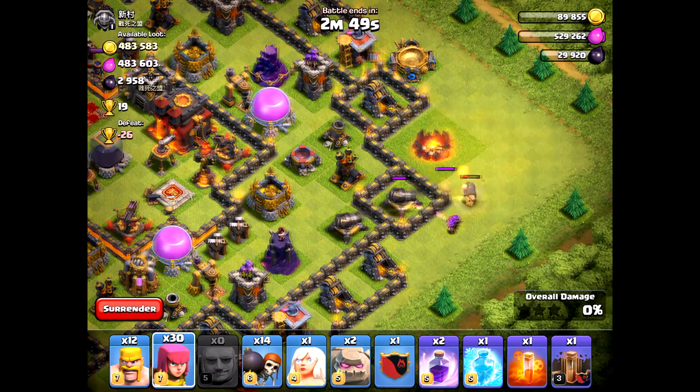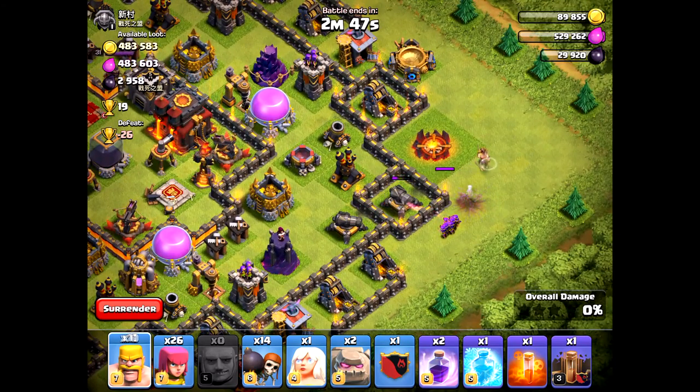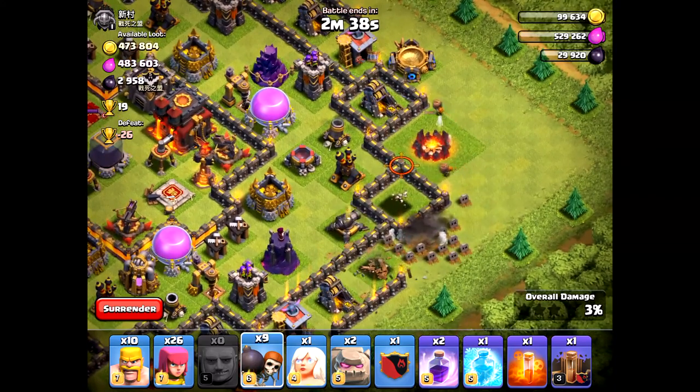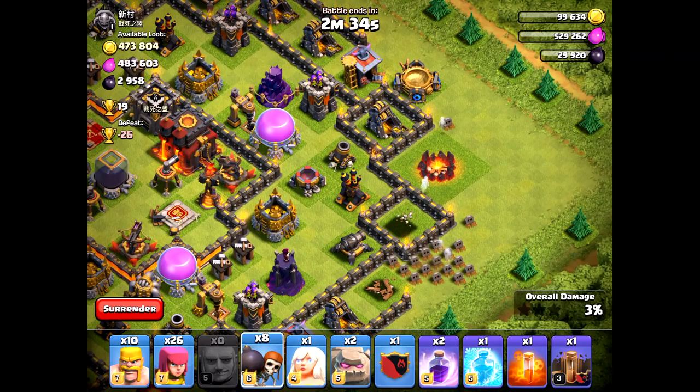Pretend that's a golem — you're dropping down some wizards. You want to create a path for where your wall breakers will go once that structure, that cannon, is gone. Now that you drop the wall breakers, look — they're going towards the next defensive structure towards the walls. They're not going to hit where that blank space is.